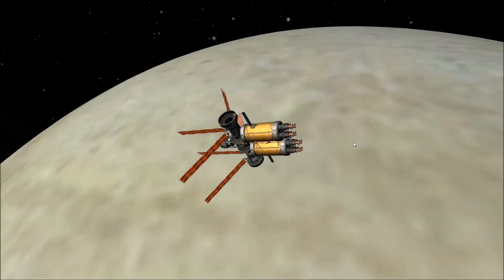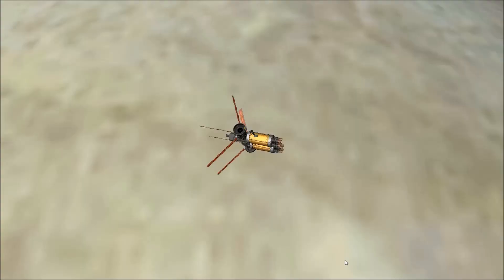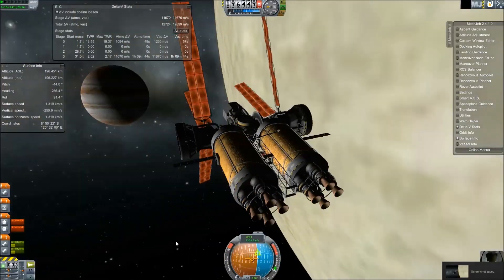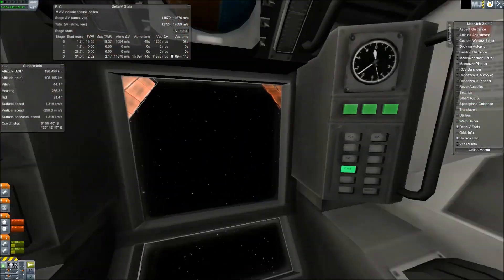Hello and welcome back to SRB Gaming and Kerbal Space Program again. This is Real Solar System Episode 3, and we are landing on Europa, one of Jupiter's moons.